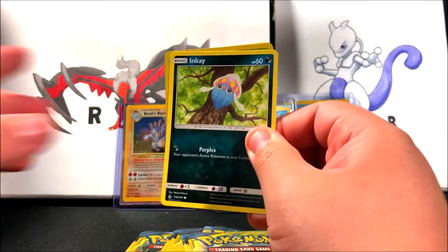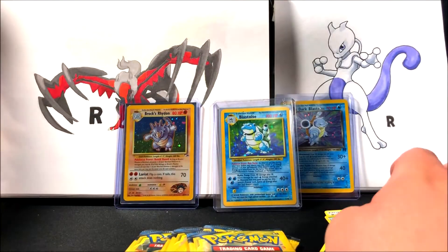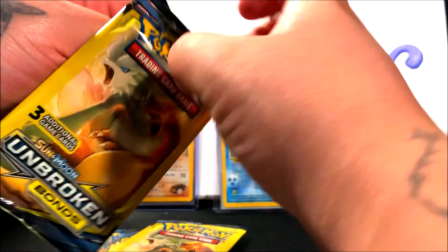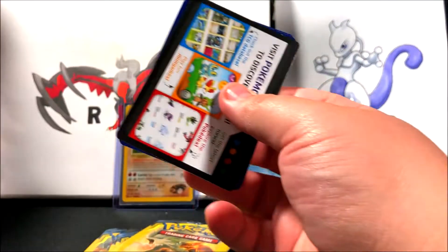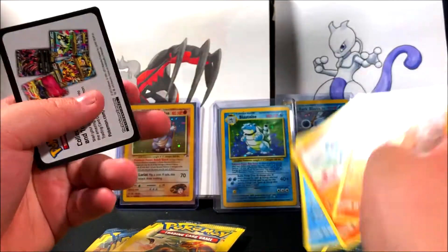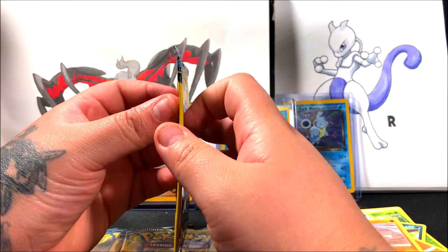These dollar tree packs are obviously a dollar each and you get a reverse holo. You can find them at Dollar Tree, Dollar General, or any similar dollar stores. They only have three cards in them and a little promotional card — we got a Cubone, Riolu, and Mimikyu. If you're wondering why I'm buying these packs when they don't have rares...